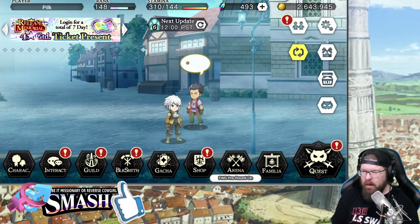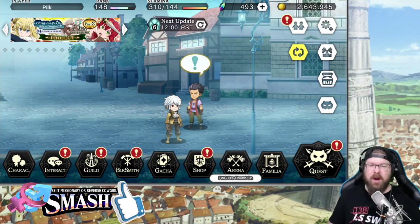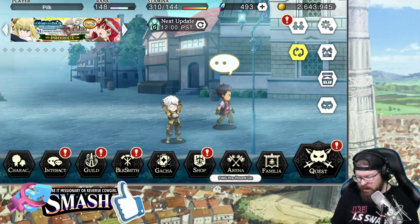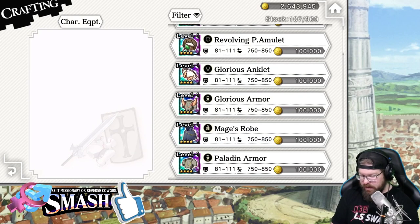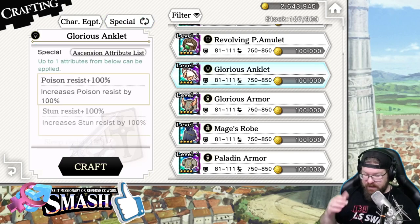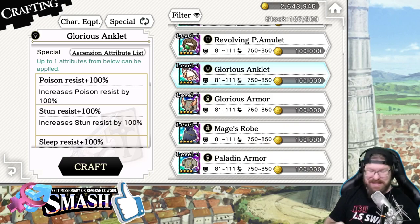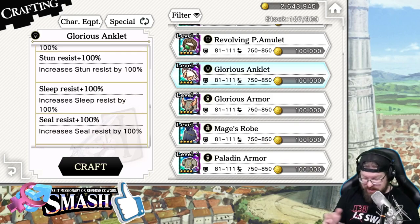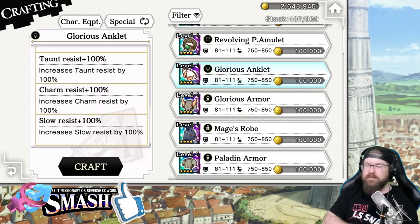Let's talk about the various ailment anklets. What are the ailment anklets? Well, if we go in here to the Blacksmith and we go into Crafting and we go to Armors, you'll see here the Glorious Anklet. Basically when you craft it, you can get only one of the following ailment resistances: 100% Poison, 100% Stun, 100% Sleep, Seal, Taunt, Charm, and Slow. Any unit that this is tied to is 100% not going to be affected by any one of those ailments.